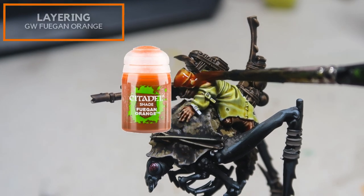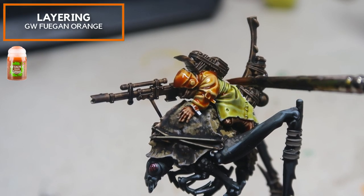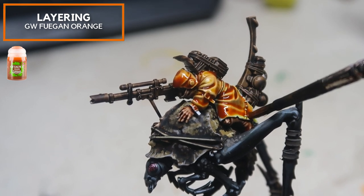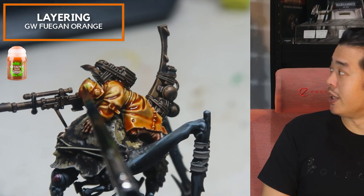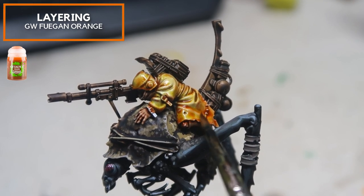Next up, I'm going to be using a little bit of Fugan Orange, applied pretty deliberately. Don't worry if it takes away the green because the magic is going to happen soon. Remember to keep the brush slightly moist and do this while the shade is still wet — clean off the upper surfaces while leaving a little bit of orange in the shadows.